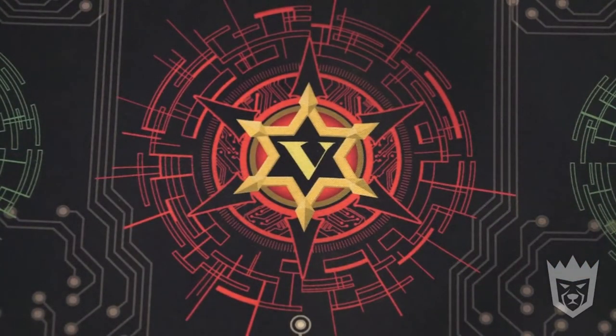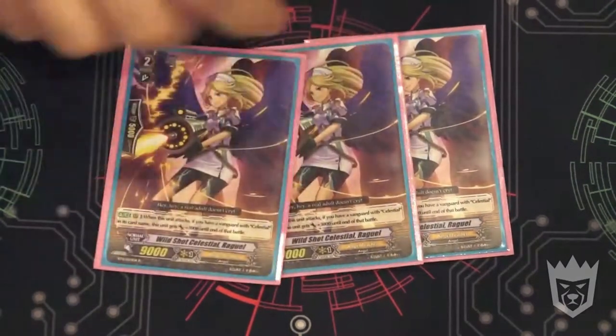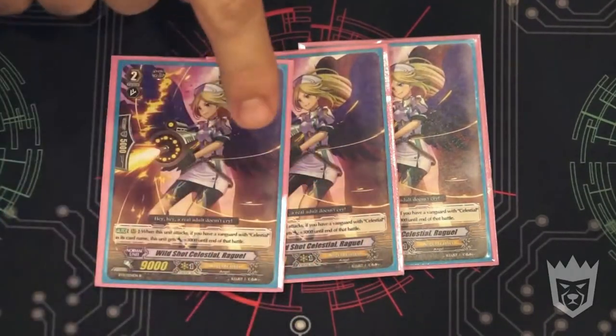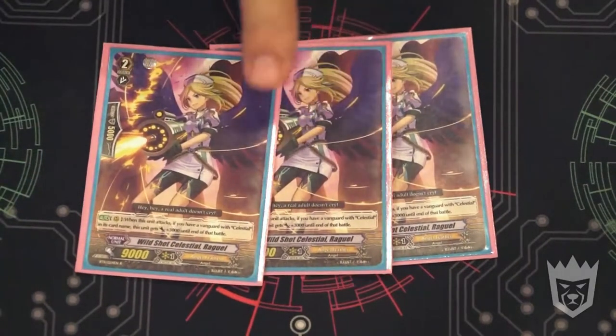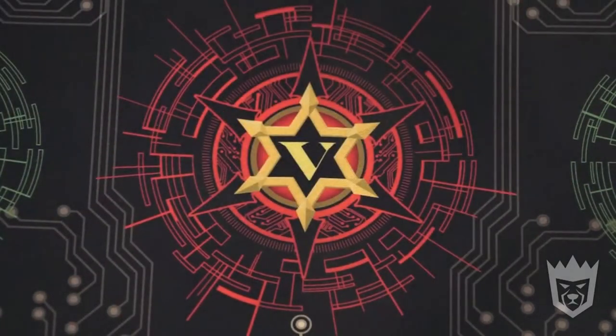Moving on to grade 2s — we start with the standard 3 of the 12k attackers, not 4 but 3. Her ability is: if you've got a Celestial on the vanguard, she is a 12k hitter with a 9k base. Really good basics.